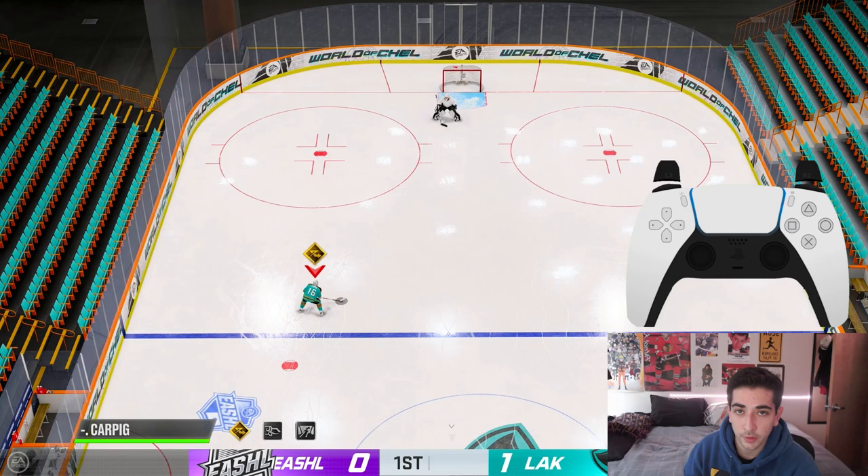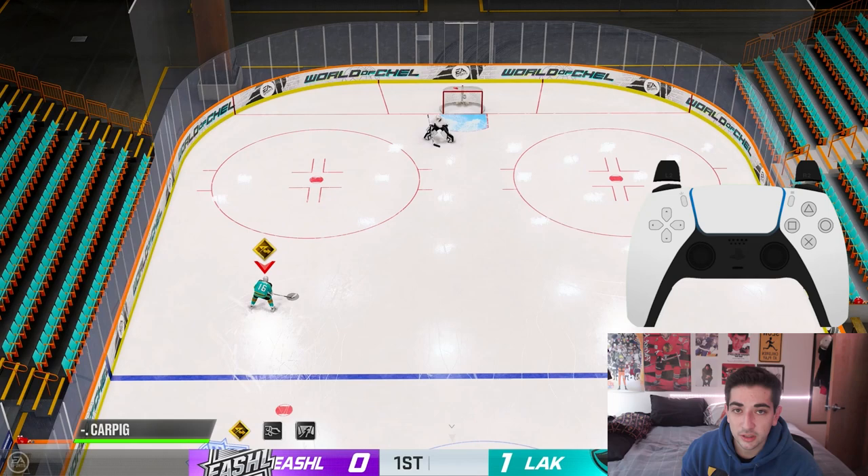To do a fake slapper you just want to pull back on the right stick and then release it. Something you really want to make sure you don't do is open up your hips the wrong way — as a righty you don't want to open up to the right side, and as a lefty you don't want to open up to the left side. Otherwise it's not going to work — you won't get any animation off of that.